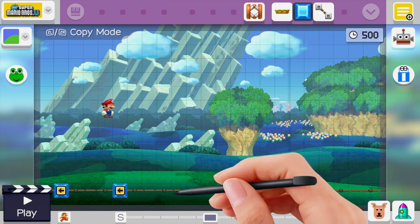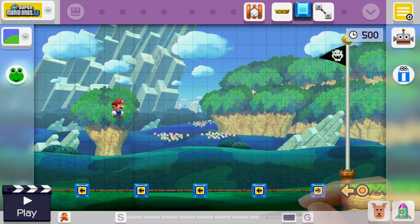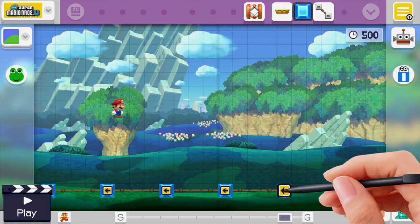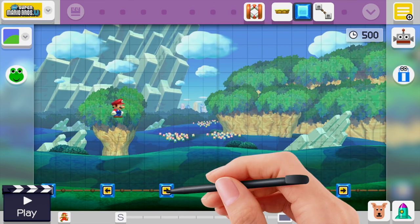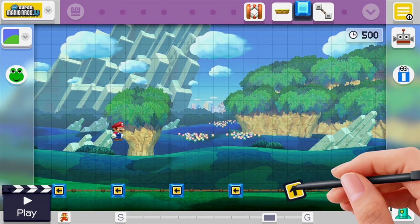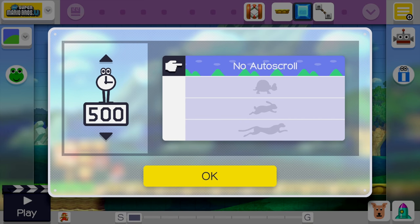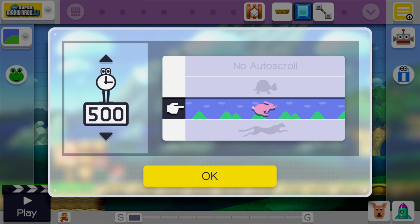Once we set up the auto-scrolling, all these blocks will actually end up lining up and it'll make a solid ground. Before we do that, we need to tap every block to make sure it's heading to the right — if the arrow is going to the left, you'll need to tap it. We definitely want all these going the same direction. Once we get all those set up, we're going to turn the auto-scroll on to rabbit speed.